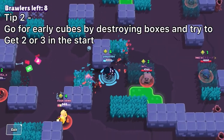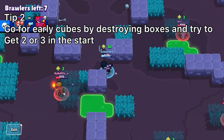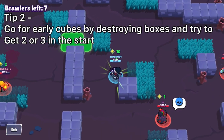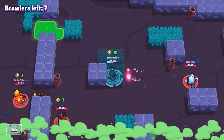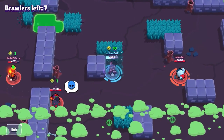My second tip with Edgar is definitely to go for cubes. Go for early cubes — try and get two or three in the beginning, because getting two or three cubes early increases the potential of your healing when you attack and makes it a lot easier to take care of targets and even tanks.